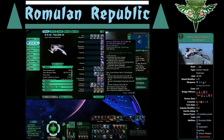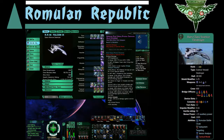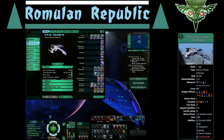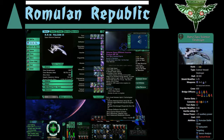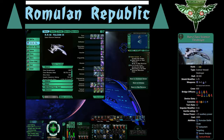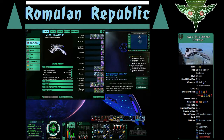I have the full Solanae space set — the deflector array and secondary deflector. That's part of the four-piece set. I also have the kinetic cutting beam, obviously — everybody loves this, it's one of the best weapons in the game. Then subspace field modulator, scorpion fighters, and an engine battery in case I need to get out of dodge fast.